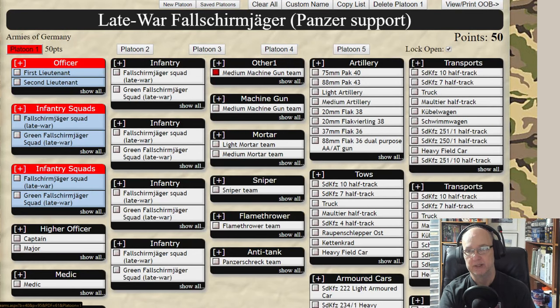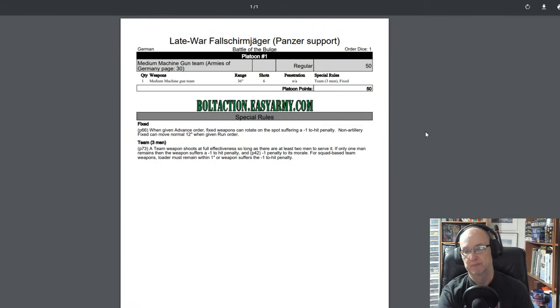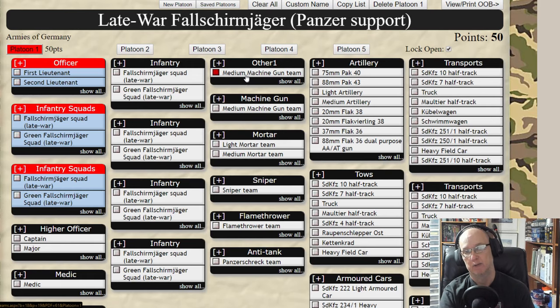When I go to print it, I hit 'View Print Order of Battle' and I usually do it in PDF form so it prints cleaner. Right there you see the medium machine gun, its abilities — it's a three-man team, it's a fixed weapon — and it shows what page of the rulebook to reference and how many points it costs. If you had multiple units they would all be listed out and then you could print this.